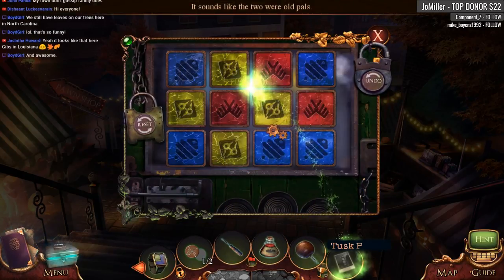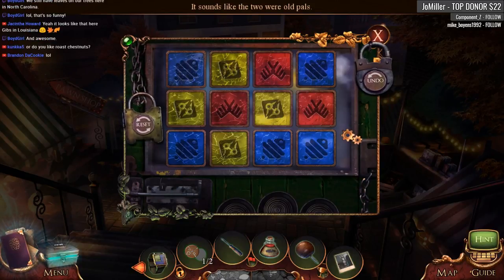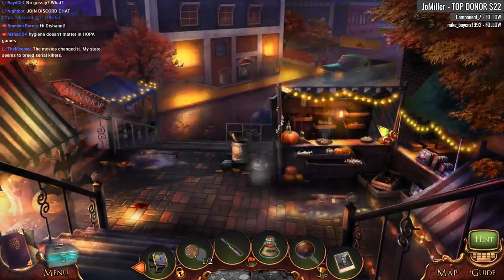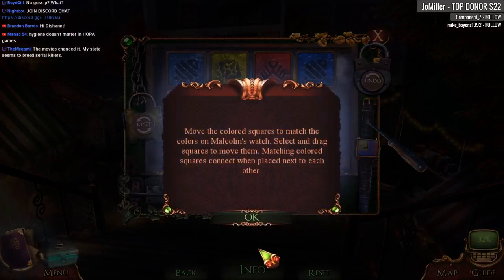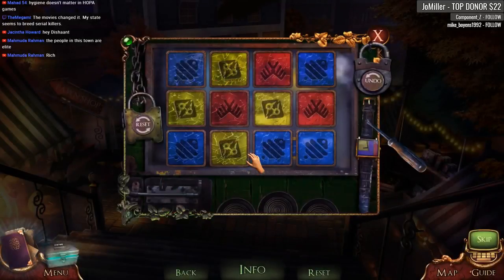That looks like Louisiana — makes sense that you're probably not close to losing your leaves yet, maybe November or December. It sounds like the two were pals. What the heck — information please: move the colored squares to match the colors on Malcolm's watch. Select and drag squares to move them; matching colored squares connect when placed next to each other. What the heck is going on?